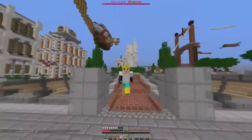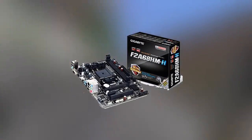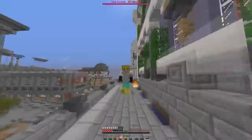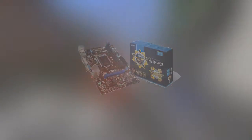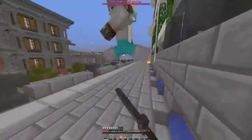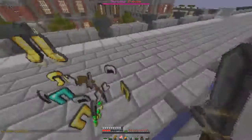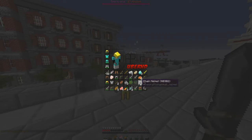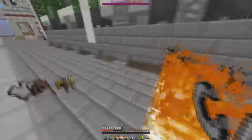Now let's talk about the motherboards. The AMD motherboard can support 64GB of RAM, while the Intel one only supports 16GB — but 16GB is the max I would go anyway. For the Intel build, we have the MSI H81M-P33 motherboard. It's a decent board, good for small form factors.